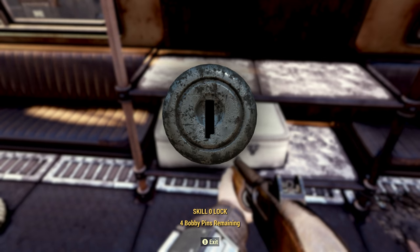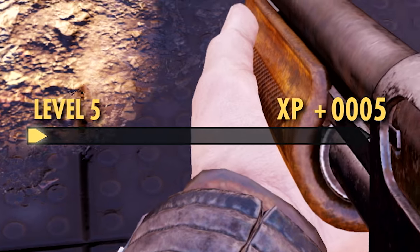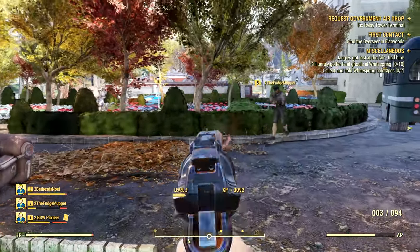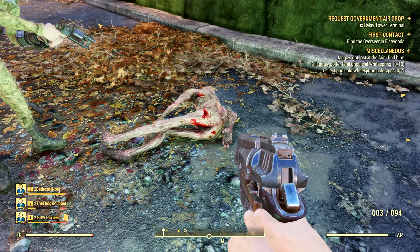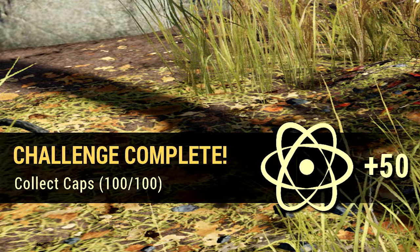Experience can be gained in numerous ways. Pretty much any time you do anything you'll gain XP — hacking terminals, picking locks, crafting weapons, killing enemies, completing quests. If many people kill a single monster, you will all get full experience from it — it won't be split up between participants. There is also a meta currency called Atoms. When you complete certain tasks, much like XP, you will occasionally be rewarded with Atoms, which can be used to purchase goods from the online store. So any micro-transactions can be bypassed by saving up Atoms. To be clear, all micro-transactions are cosmetically based and there is no pay-to-win element to Fallout 76 — anything you can buy with real money you can also purchase with Atoms, which are rewarded by simply playing the game.